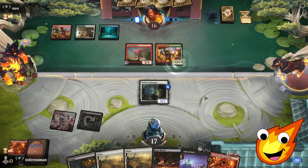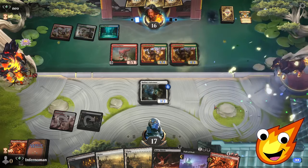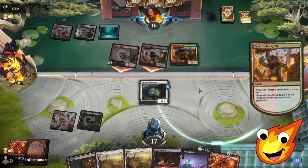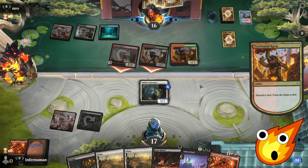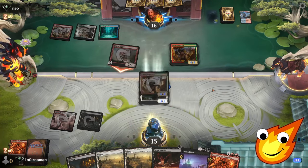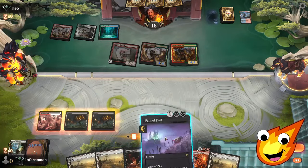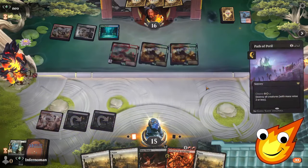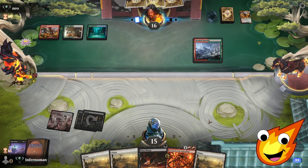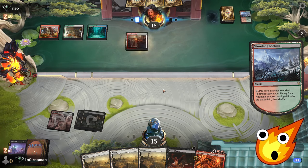Opponent plays another shock land, really powering up that Kavu. We chump block, go down to 15. If they don't have a counter spell this is a great turn — Path of Peril, and we wrath the board. That buys us time. Now we just need one reanimation spell to get back in business.